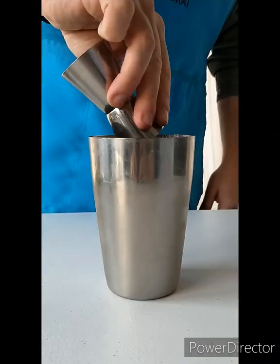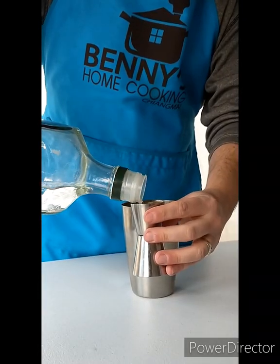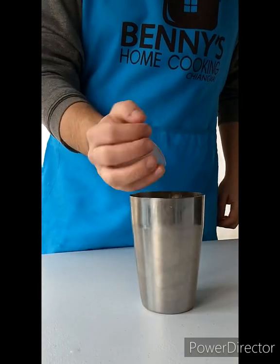Add the lime, cucumber, and the simple syrup to a shaker and muddle. Then add the gin and the ice and shake until cold.